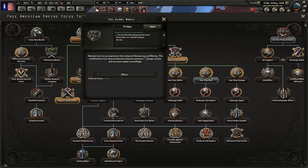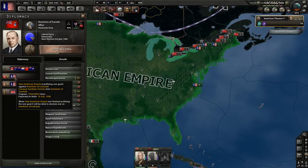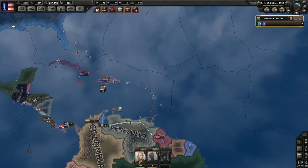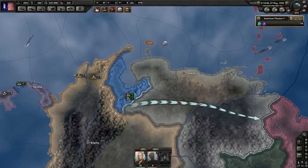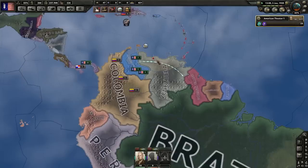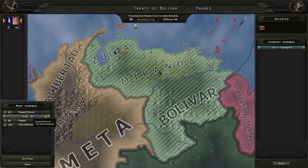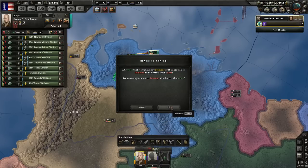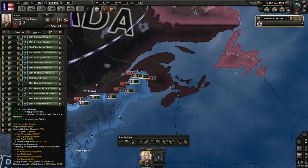Soon it will no longer be necessary to stay at war because world tension is going up. Monitor your war goal justification — actually it's time to finish off Venezuela, because we'll need to start our war against the Allies soon. Execute the plan with super aggressiveness — won't take too long. The war goal is to puppet them, but let's just take all their states instead. Assign all units to the army on the Canadian border and appoint a field marshal.